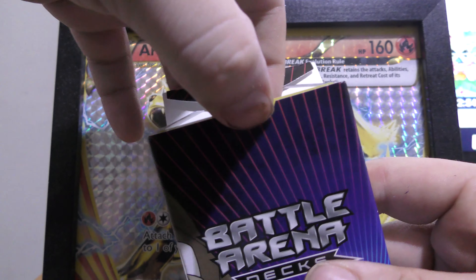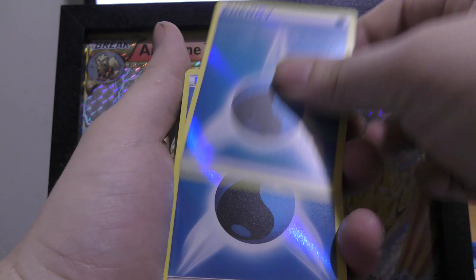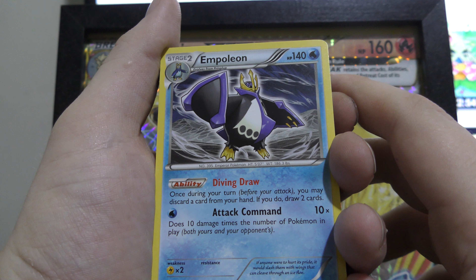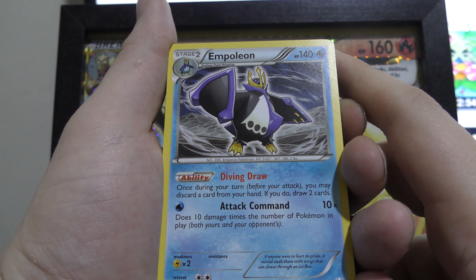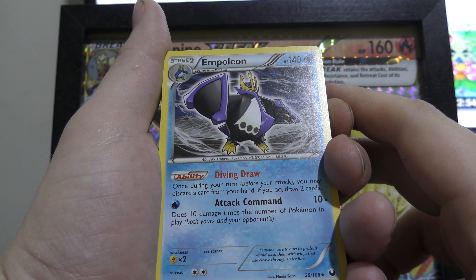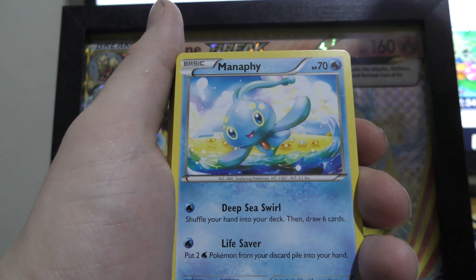So we're going to get into the deck now. You get a couple of reverse holos — they've done the whole deck in reverse holos, which really makes it feel more special than your normal decks. We've got Empoleon here, probably your main support monster. It has the ability Diving Draw: once during your turn before you attack, you may discard a card from your hand and draw two cards. Its attack does 10 times damage for the number of Pokemon in play, and it has 140 HP.